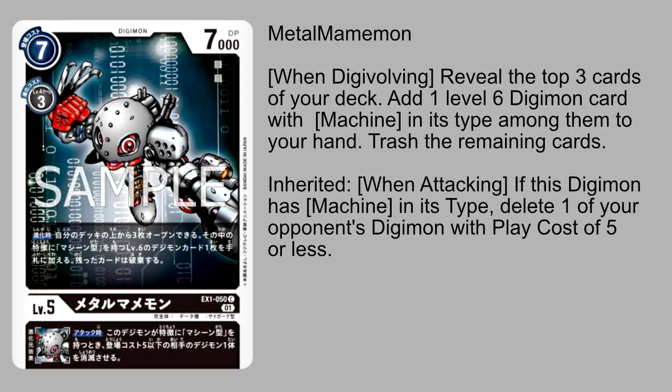Getting into the spoilers, starting off with Metal Menemon. Metal Menemon is a black level 5 Digimon and stats aren't anything too special, but it does have two really decent abilities. The first one is its innate ability where when you Digivolve into this card, you get to reveal the top three cards of your deck, add one level 6 Digimon card with machine in its type among them into your hand, and then trash the rest. This is a pretty interesting digging-type ability where you're just looking for your high level machines.